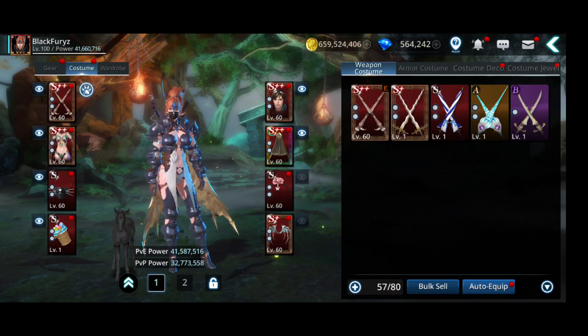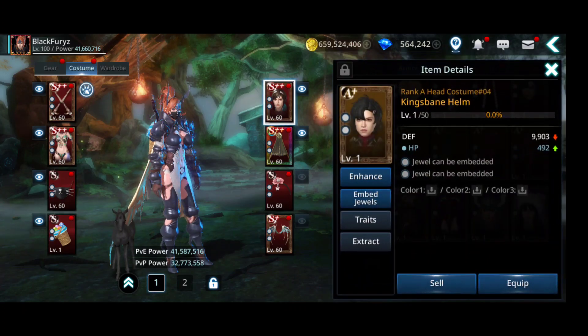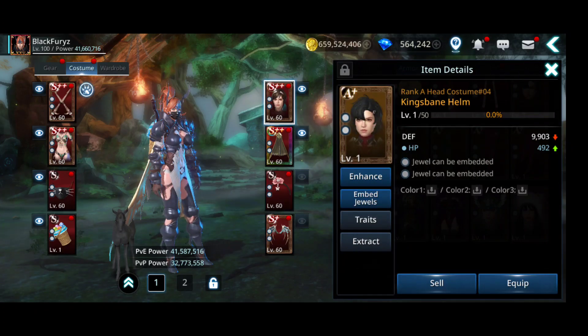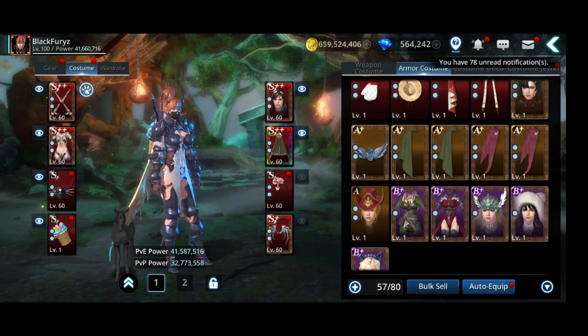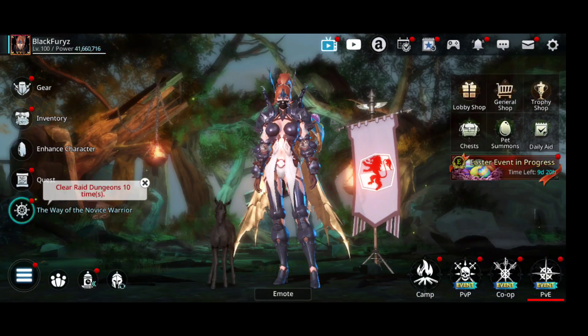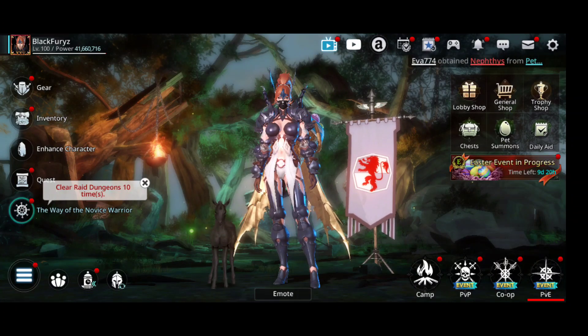As you can see the chance to get gilded is quite low. I think it's better to level costumes up to 58+ and fuse them - you need less materials and less gold, and if you do more fusions overall you might get better results. Let me know from your experience - which gives you the most, fusing S++ or A+? So yeah, that was the video - let me know what type of new costumes you'd like, and see you soon, bye!